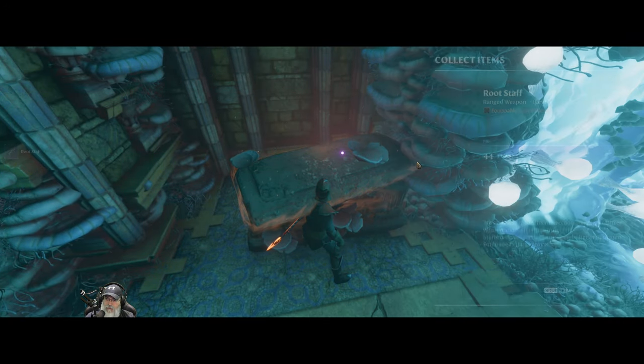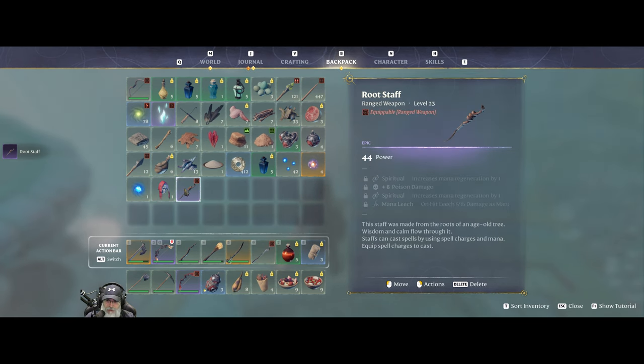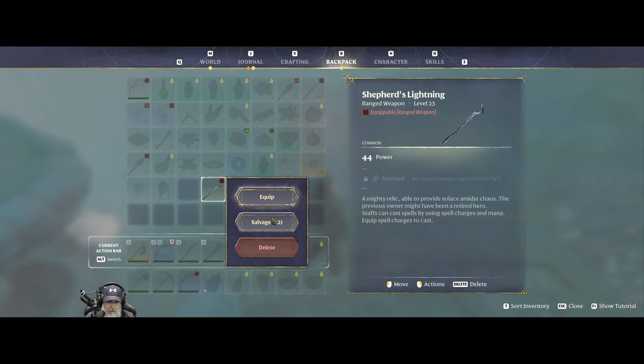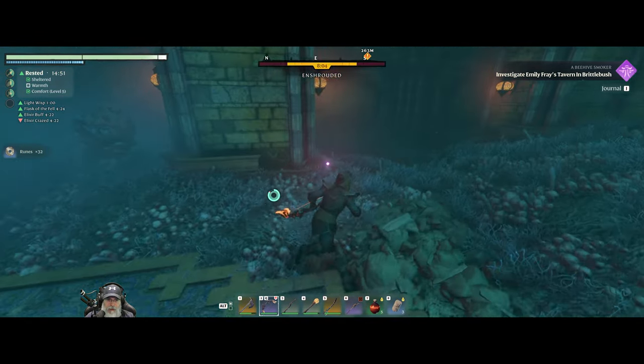Oh, look at that staff - 44 power. This one has 44 power, this one has 44 but it also has upgrades, so we're going to take that. So we got that quest knocked out.